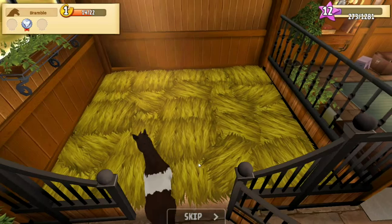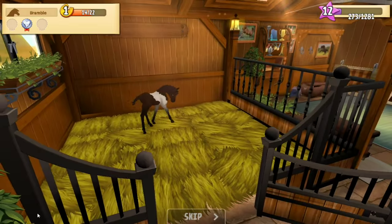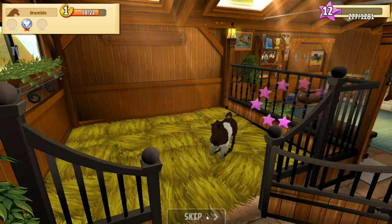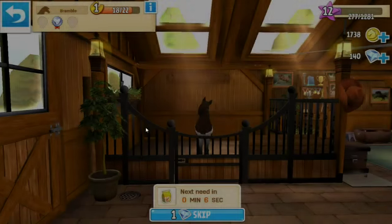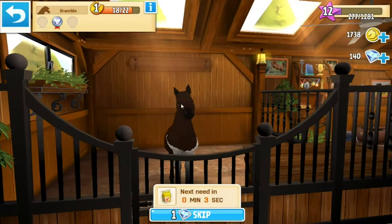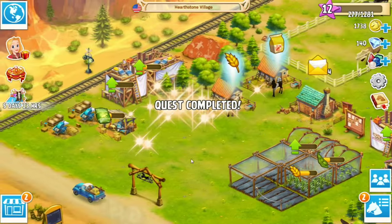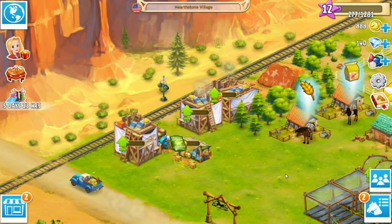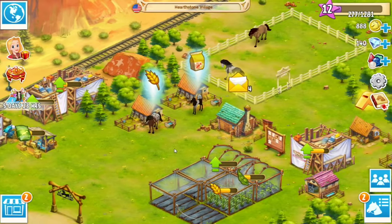I wonder if you can use the breeding house and just sell the babies that you get as a result. But I also don't want to just turn out horses for no reason. Now Bramble wants the expensive food and I don't even have that yet. Now I have to upgrade my feeding things so I can give him the expensive food. I'll have to upgrade the mill, and we're gonna have to be working on that because I don't have the things that he needs to eat.